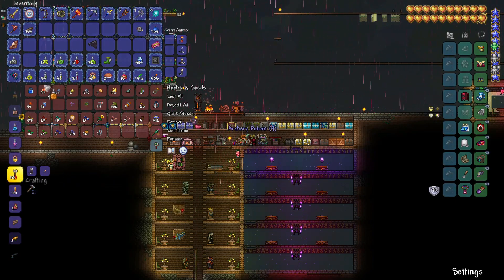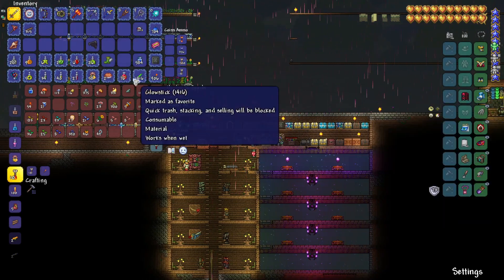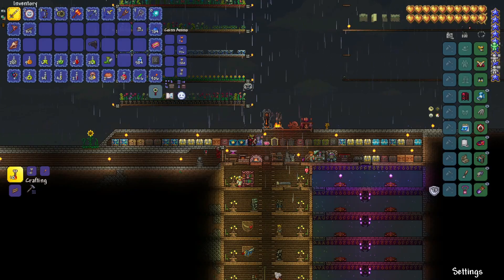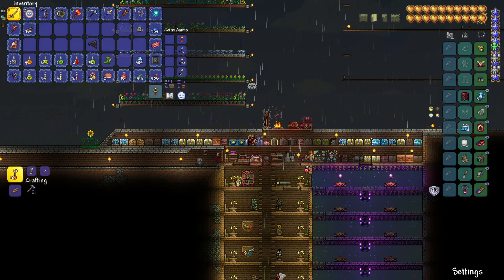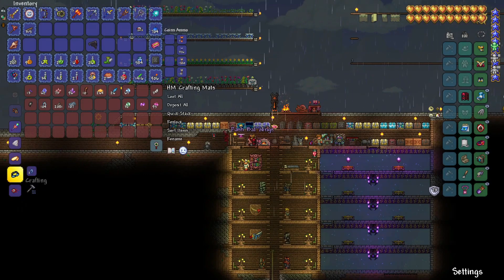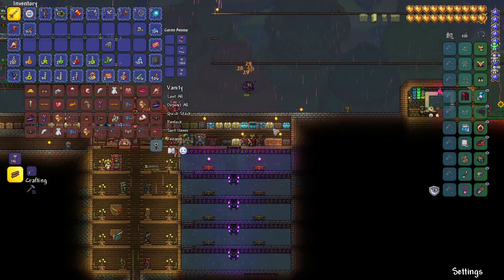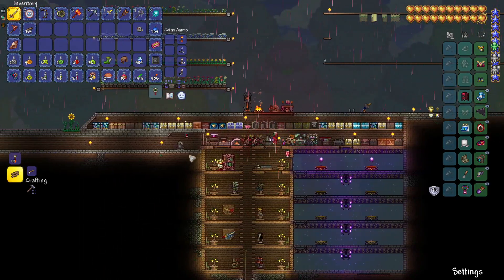I thought it was going to be some exotic material I'd have to go search for — perfect. Let me go check the bat wings and see which one's better. I don't want to waste my souls of flight just yet. Okay, as I suspected the bat wings seem to be the best out of my options right now, so that's what I'll craft up and replace these. We'll probably go down there and get them reforged too.